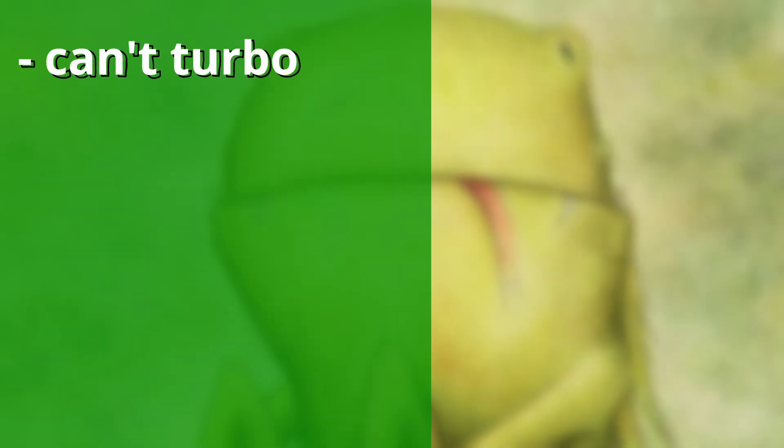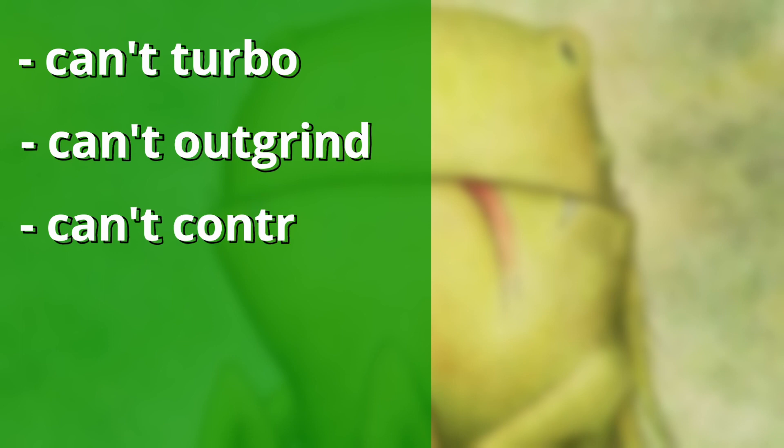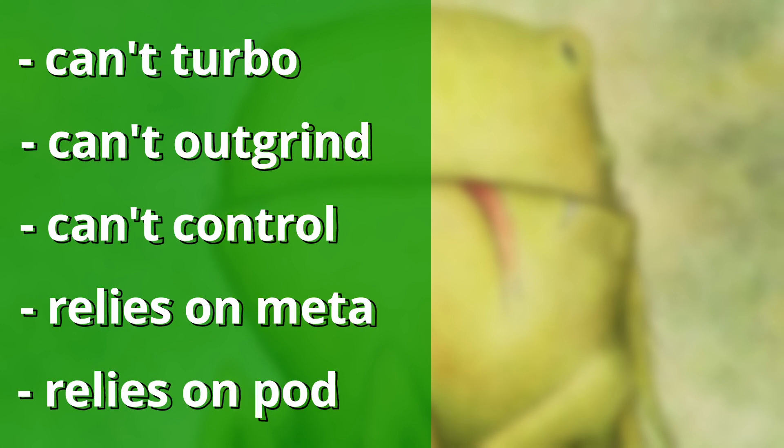Let's wrap this up. A parasitic deck cannot consistently present an early win. It cannot outgrind typical midrange decks. It cannot interact or stack in a meaningful way. It relies heavily on a homogenized meta. It relies on the other players dealing with each other. And it is able to sneak wins out of nowhere. These decks are mostly found in green or Golgari colors.